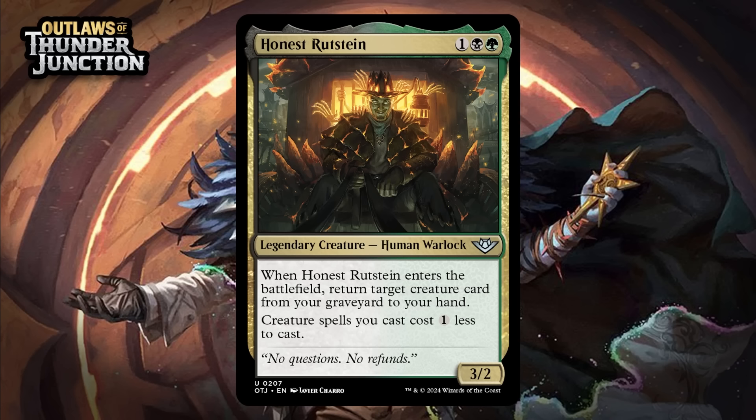Next up, it's Honest Rootstein, which for one generic, a black, and a green is a 3/2 legendary human warlock at uncommon. When it enters the battlefield, return target creature card from your graveyard to your hand. Creature spells you cast cost one less to cast. I'd play a 3-mana 3/2 that reduced the cost of my creature spells, and I'd play a 3-mana 3/2 that returns a creature to my hand, so it's a good thing that Honest Rootstein does both. Sometimes you won't have something to get back on turn 3, and that can be a bummer with this kind of card, but because he's reasonably efficient and has another ability, running him out in those situations when you have to isn't a disaster — though obviously you want to get the 2-for-1 more often than not. In the late game with the cost reduction, being able to get something back and then play it right away is far more likely. This looks like a strong signpost to me — giving it a B.